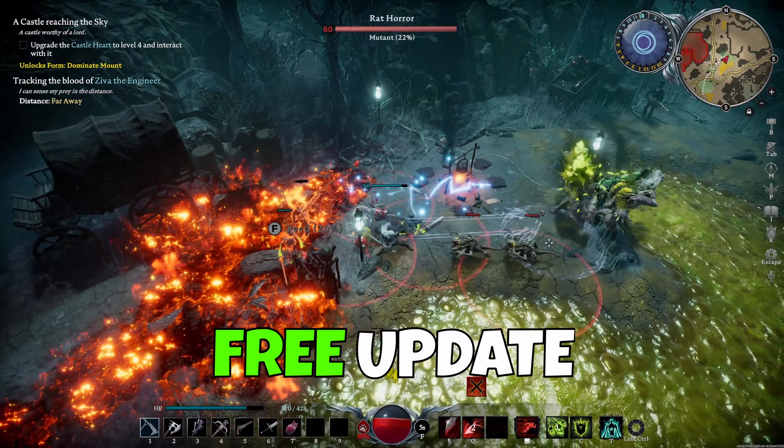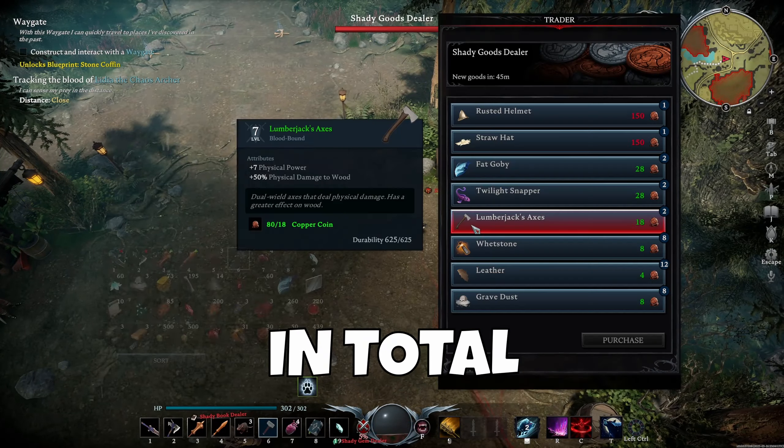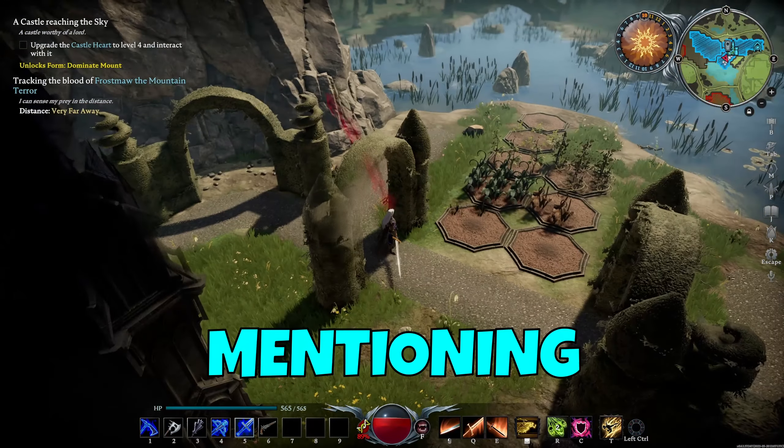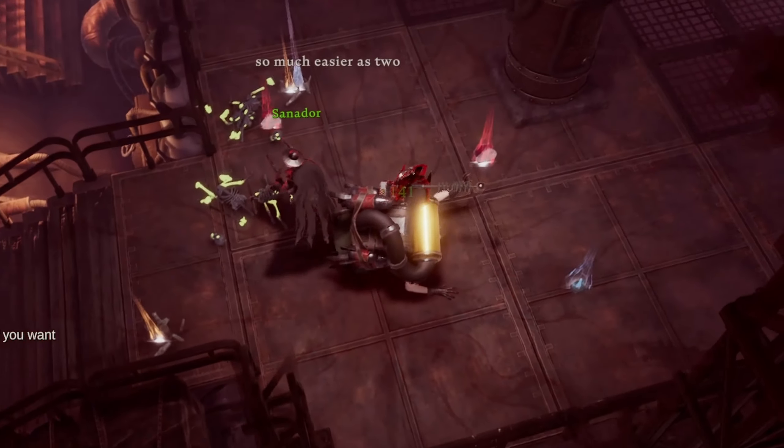V-Rising has got an amazing free update called Secrets of Gloomrod, with 22 new features in total which are definitely worth mentioning. This is Aiming for Gaming, and today we're aiming for Blood Draining.